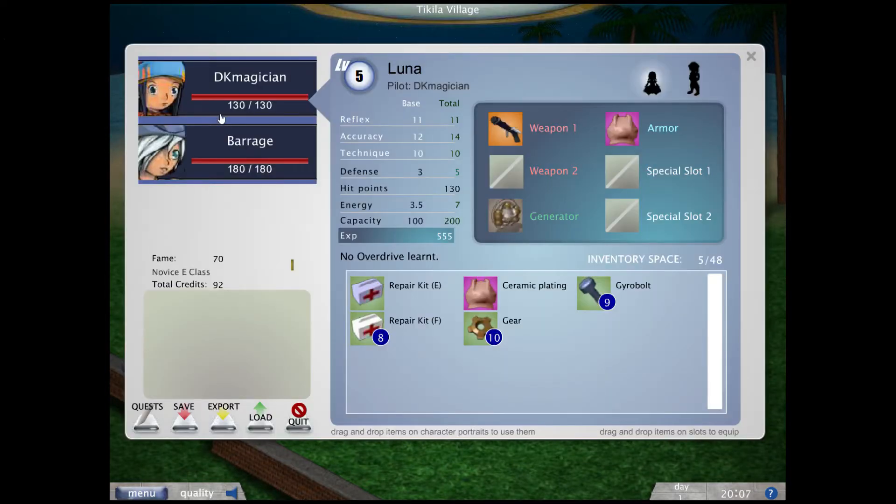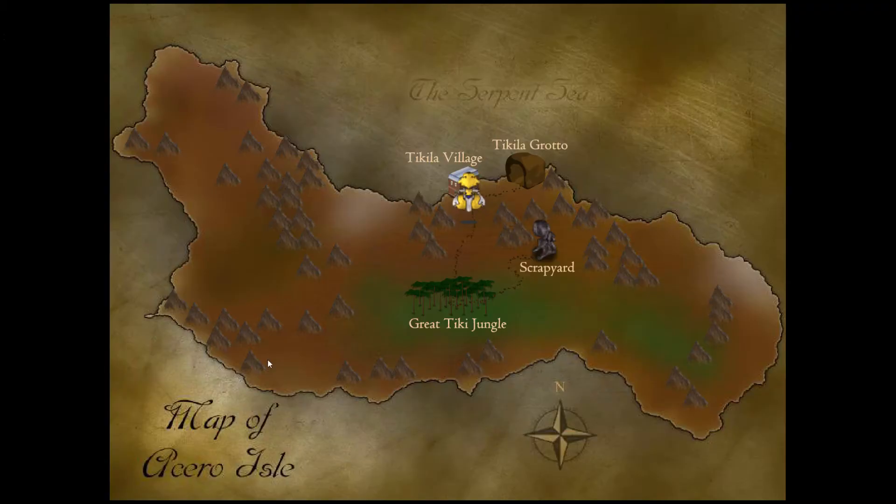As you can see, you now have two boys. We have our old DK and a new boy called Barrage. Barrage uses a different weapon, a different mobile mode as well — like a different mobile weapon.